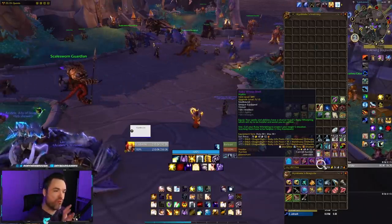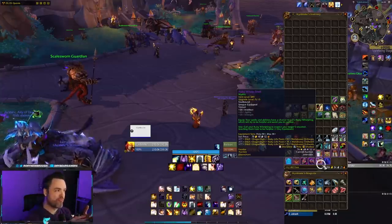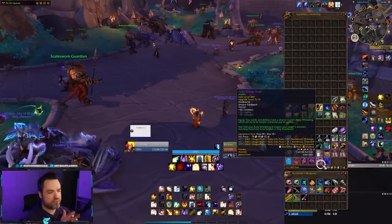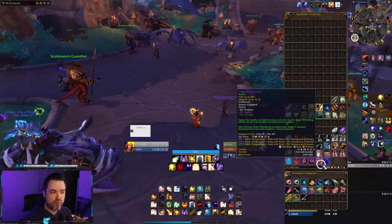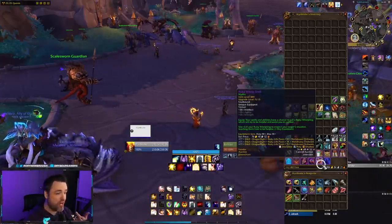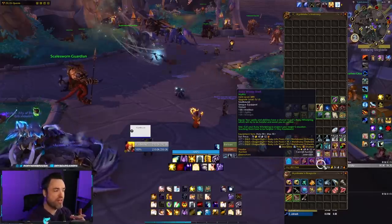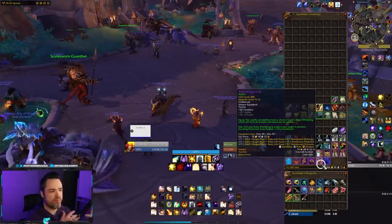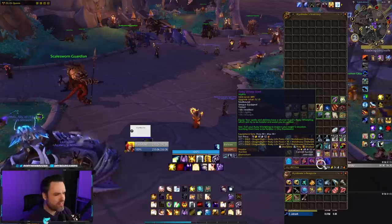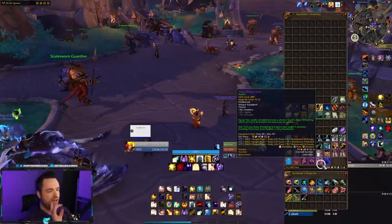The trinket in question is the Ruby Whelp Shell. This is the trinket you can get from Ruby Life Pools or from the quest right outside of it. All it does is give you a main stat, and it says that your spells and abilities have a chance to call a ruby whelpling, which will try to be helpful and assist you in combat. Many people wrote this off because it's very nondescript — it doesn't really say what it's going to do. Over time we've tested this and seen that sometimes the whelp appears and does damage, sometimes it gives you a buff, sometimes it heals, but overall it didn't seem like it was doing all that much, and even the parses we've seen of the trinket haven't been that great.